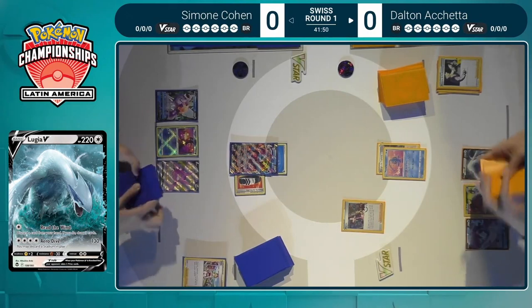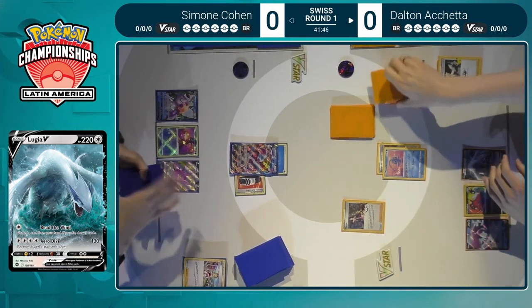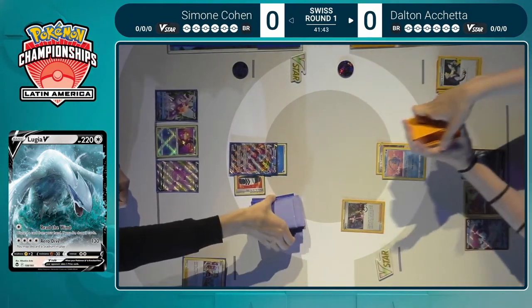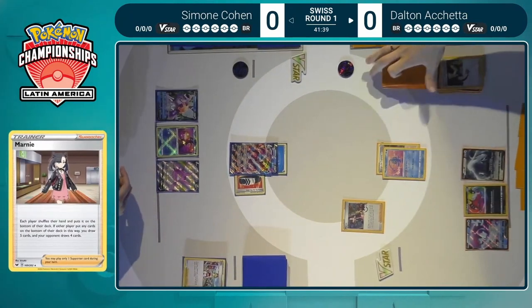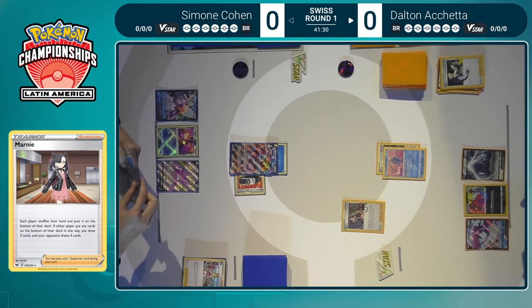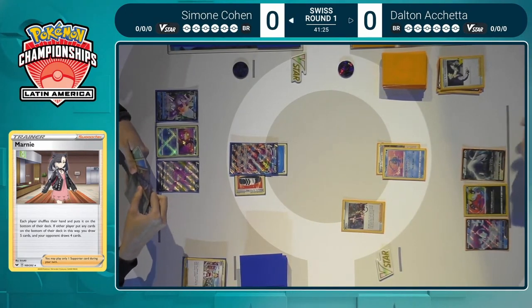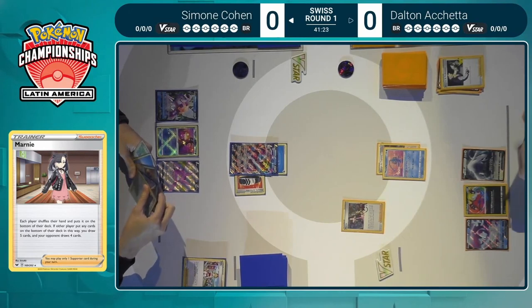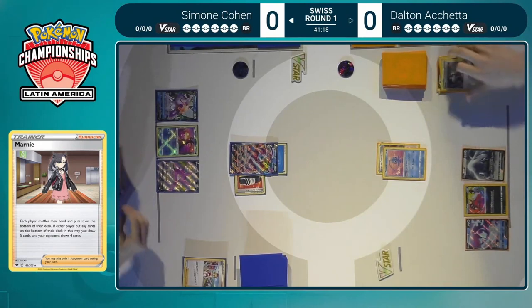Both players will put their hands on the bottom of the deck. Dalton will get five cards, Simone only yielding four. Dalton will be pretty happy to Marnie that hand away given how bad it was before, with that Capture Energy top deck really bailing him out. Simone also probably not going to be too upset about this, given she didn't have a lot to work with either. Just a pass from Dalton again. At least he has the Lugia down now, so we'll likely see more happening from Dalton on the next turn.